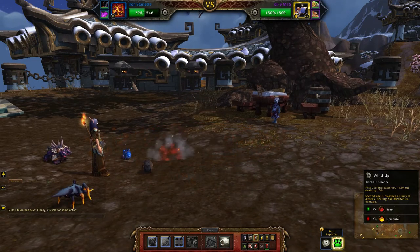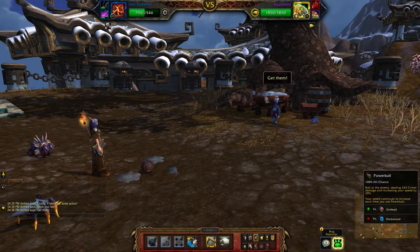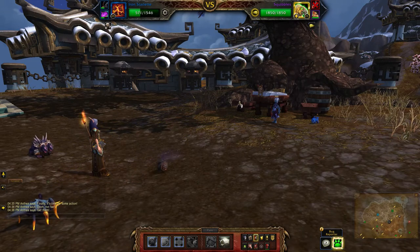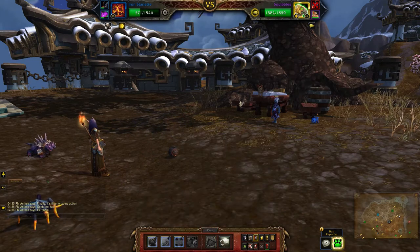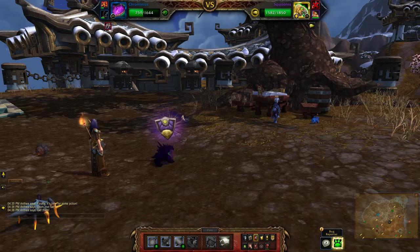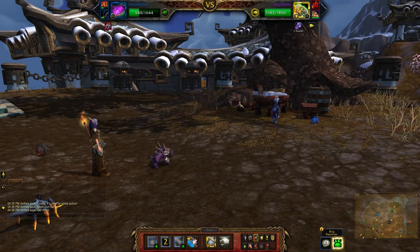Start with Wind Up, then use Powerball to make yourself faster. Now you're going to switch to your last pet and take out Squibbles using Howl and Surge of Power.